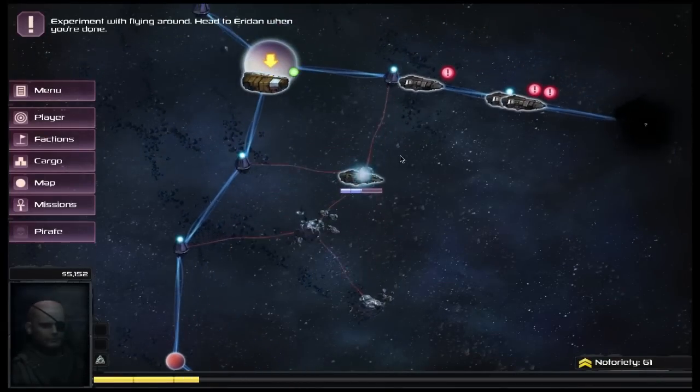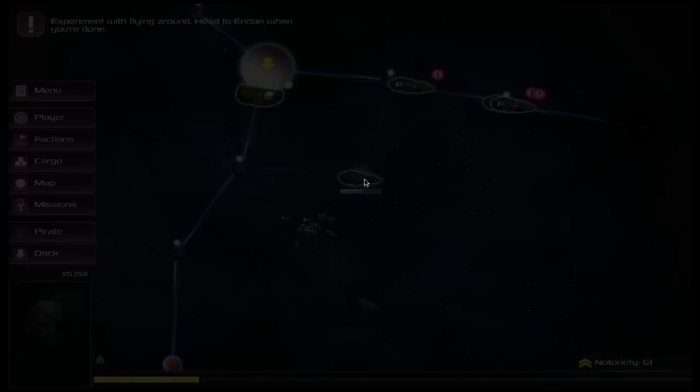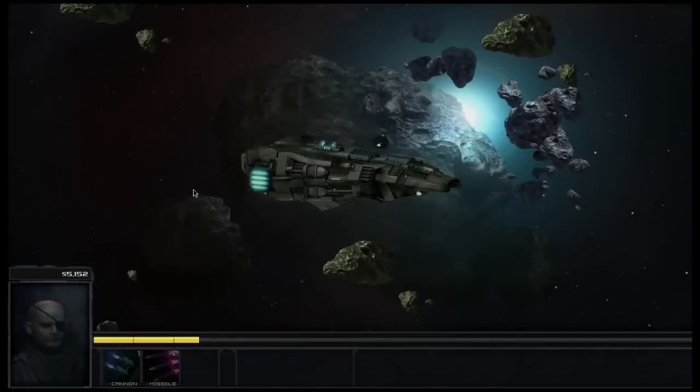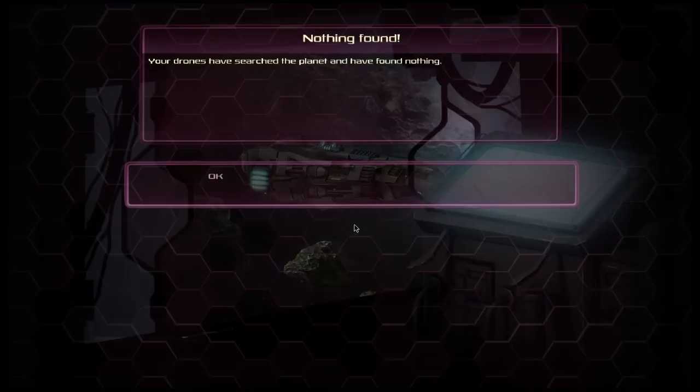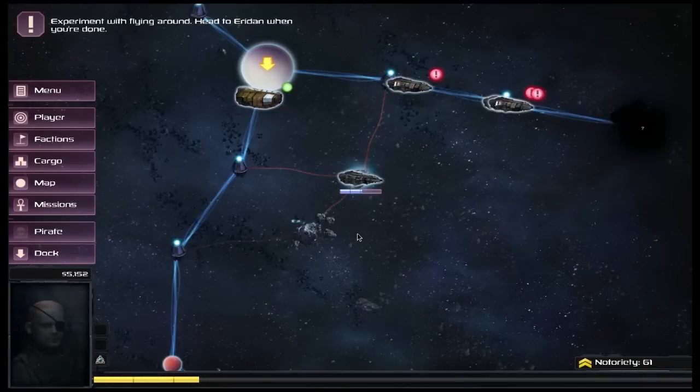We've left some mines in the area and will skip to the next area for a little scan to see what we can find. A drone search plan runs, and unfortunately we didn't find anything this time. You can find anything from a few resources up to equipment that you can put onto your spaceship.